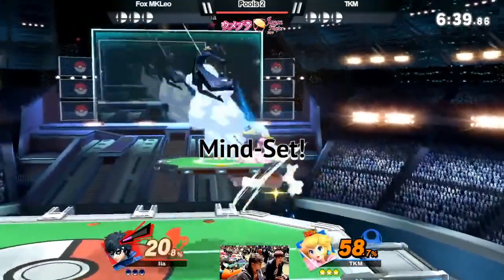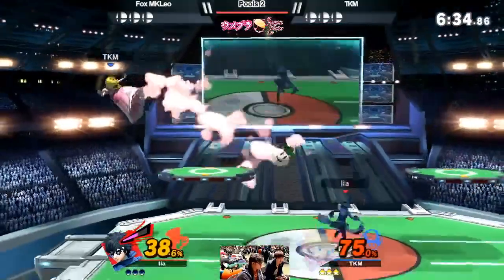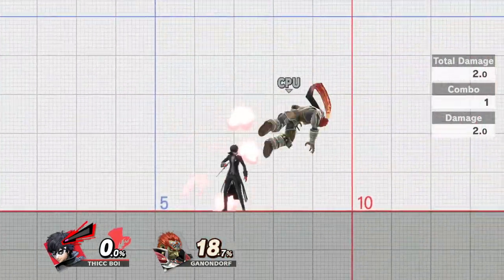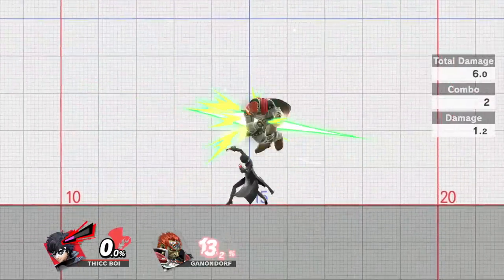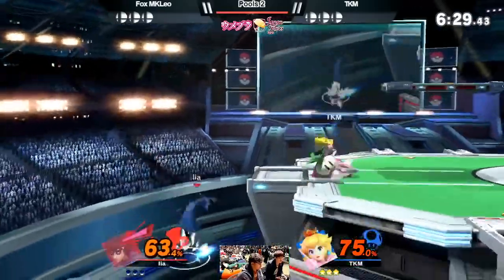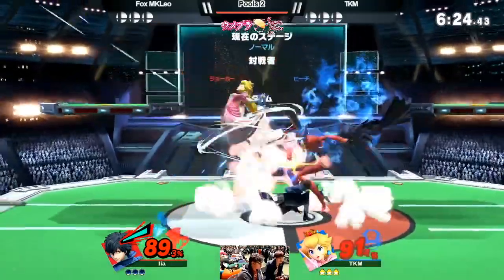The first thing to understand when playing against Joker is that he is a rushdown character first and foremost. He has so many tools to approach you — down tilt, short hop forward air, short hop back air, short hop neutral air, and even his gun to approach. All these options become even more powerful when Arsene activates.